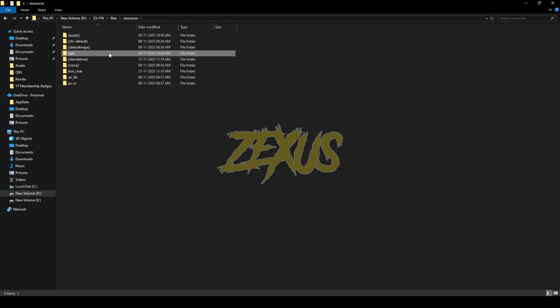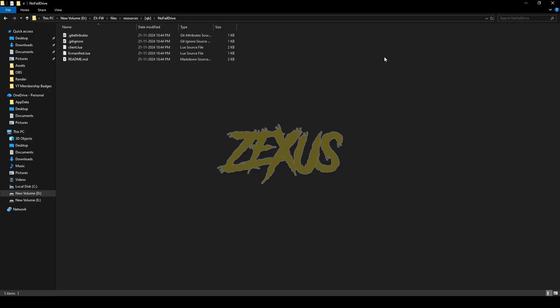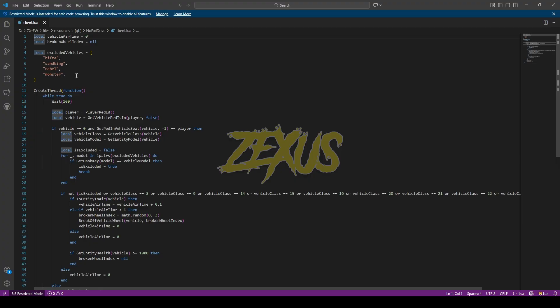After downloading it, we just need to extract the file into our FiveM resources folder. Now rename the file and remove 'main' from the name, then open the file and go to client.lua.